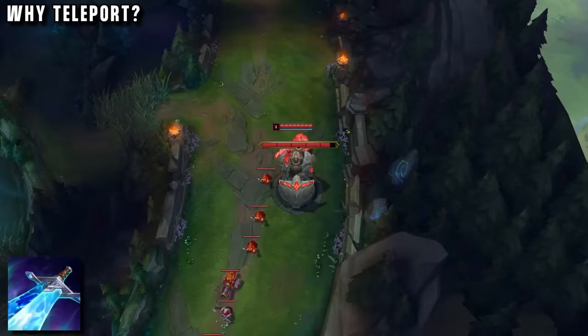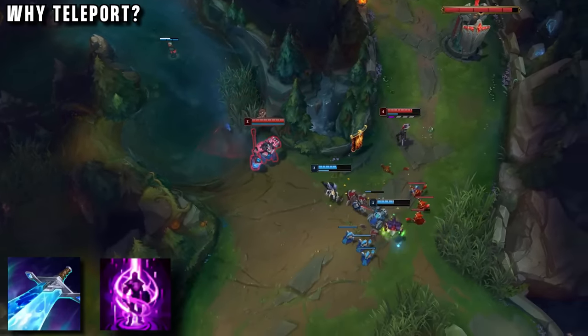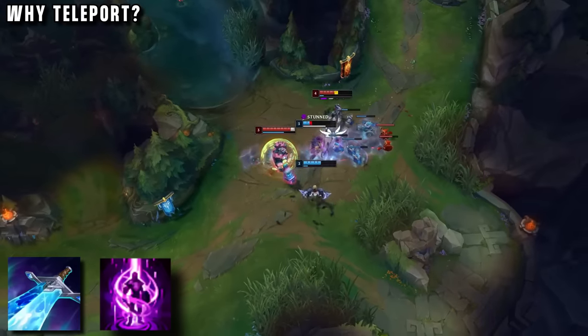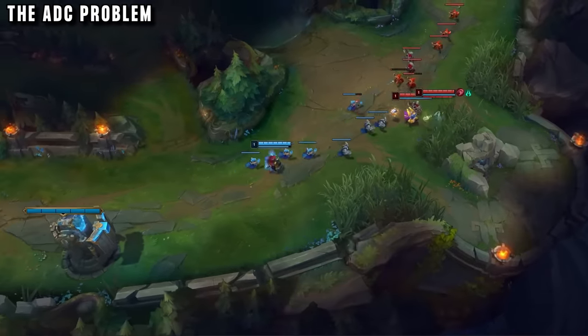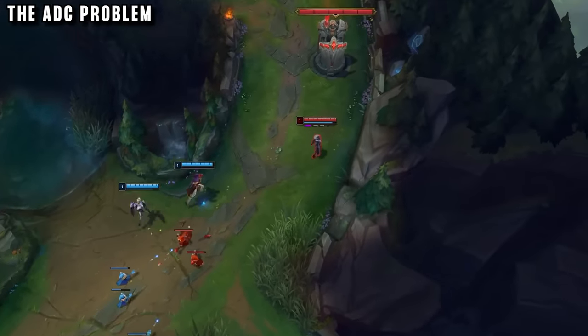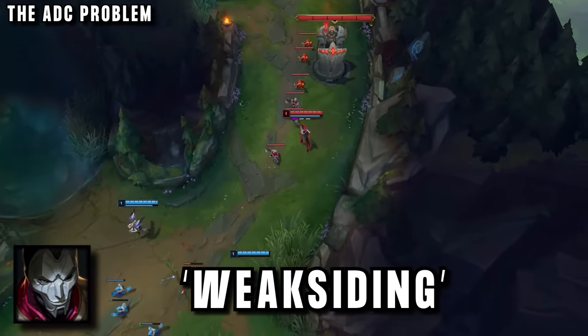Meanwhile Sion's jungler gets the chance to steal the rest of their camps — the jungle gap is already so huge. Basing to buy Sheen, a really good component for Sion, he also takes teleport along with his smite to get right back to bot lane and help his AD carry. Sion's been invading this whole time, so he unexpectedly walks into bot lane for an easy double kill. Enemies won't expect this early damage and CC. But there is one big problem — what about his AD carry, left alone in bot lane 1v2?